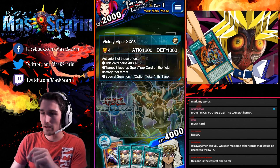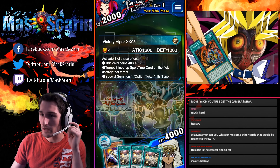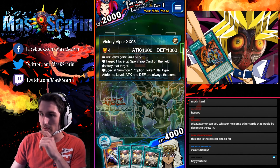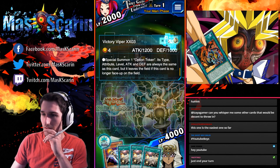Its effects are: this card gains 400 attack; target one face-up spell or trap card on the field and destroy it — well there's no face-up spell or trap card so we know we're not using that; and Special Summon an Optium Token whose type, attribute, and level are always the same as this card.